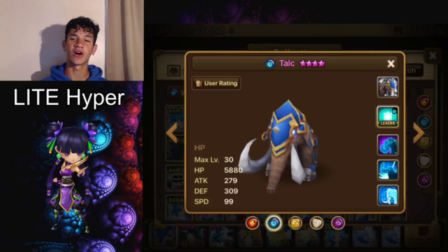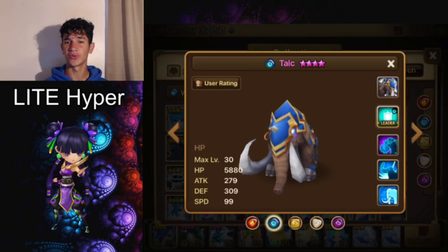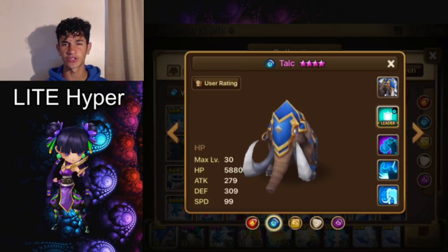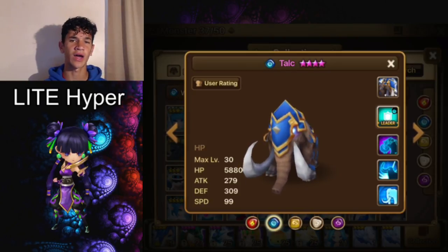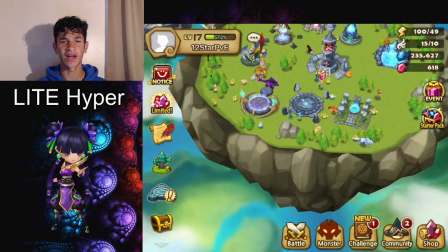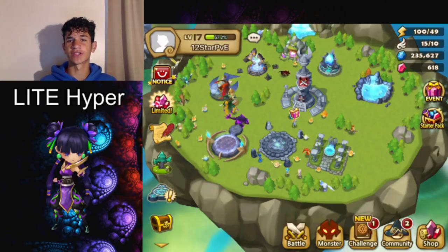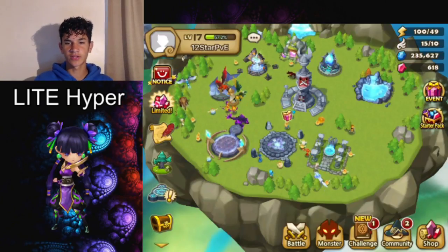So those are basically the only reasons Basalt is better than Talc. You'll mainly be using Talc in TOA as well. You can also use him situationally in PvP — arena and guild battles — as a water tank. For example, if they have a wind nuker, you could put Talc in to tank it. Talc is a pretty good monster, and Basalt is a really good monster — that's why this is poor man's. If you don't have Basalt, Talc is not a bad build at all. Leave any video ideas or poor man's ideas in the comments, and I'll see you in the next video.